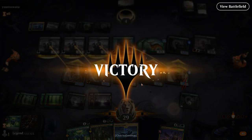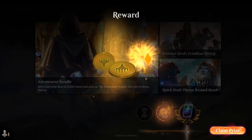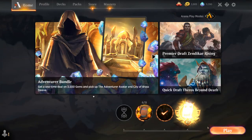A nice grindy game against the Black-Green Adventures deck. The plus-one-plus-one counter deck managed to come out on top — though it was close and could have gone either way. If the opponent had found Innkeeper sooner, that could have provided a ton of card advantage for them as well.